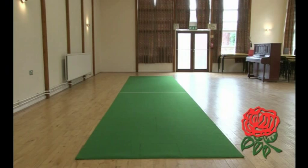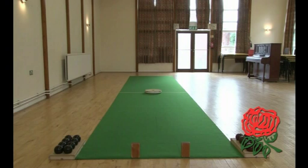Woods are delivered between blocks at one end of the mat. All the players use the same woods in carpet bowling, each of which has a slight bias or lean which causes it to curve as it travels down the mat.